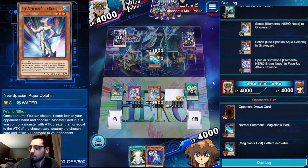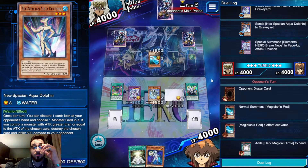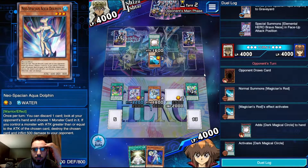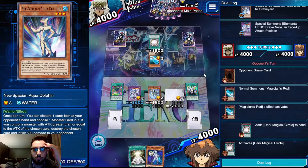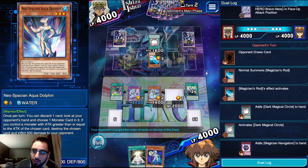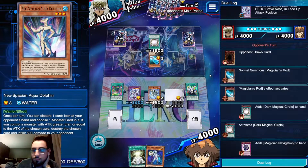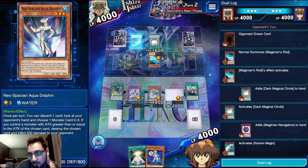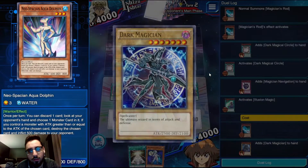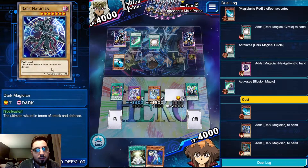He's going to summon bounce Dark Magician - interesting. He's going to search Circle and activate Circle, then try and snipe that Navigation. He did, of course - they always do. That's the play right there: Rod grab Circle, Circle snipe the Navigation. So he's going to lose Lure Magic right away. He has another back row he wants to set, and he's going to grab a Dark Magician to his hand.